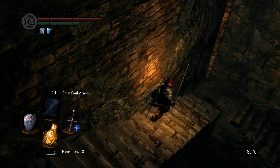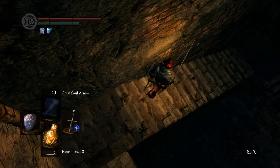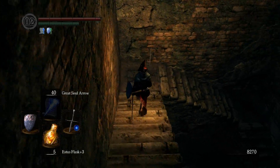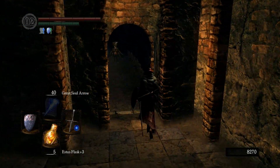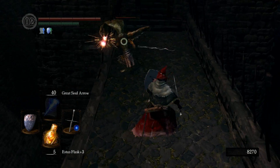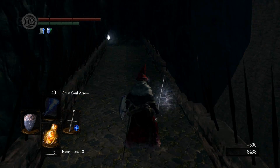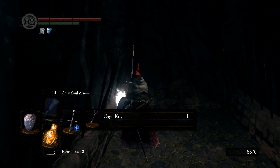Down here is the key to Logan's cage, if you don't have the master key. I didn't think it was actually that deep in that stairwell. It's kind of like when you're returning from New Londo and you assume the elevator up to the final shrine is actually up — but one is up — so you run into the elevator shaft and fall to your death. That has happened to me a few times.